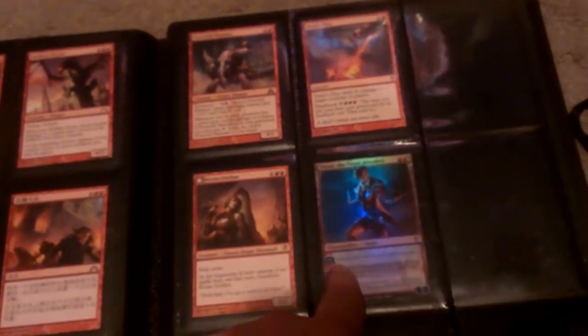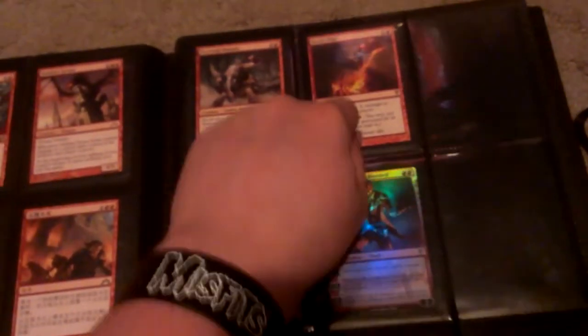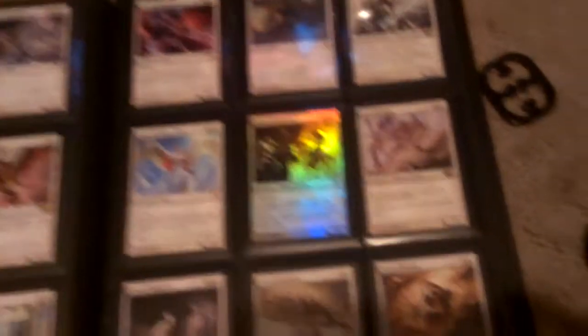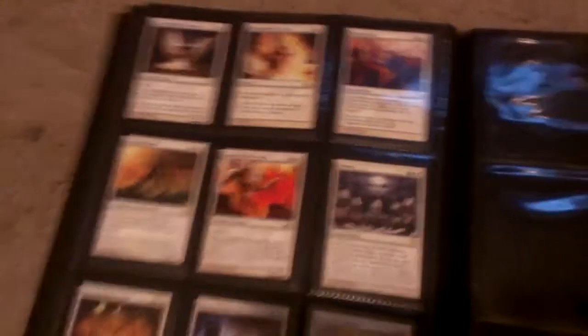Chinese. One Hillrider, three, three, two, dual deck Tybalt playset, three, three. Foil Riders of Gavony — three or four, I can't remember.